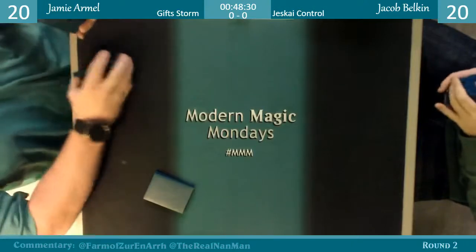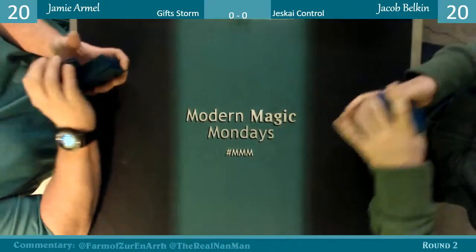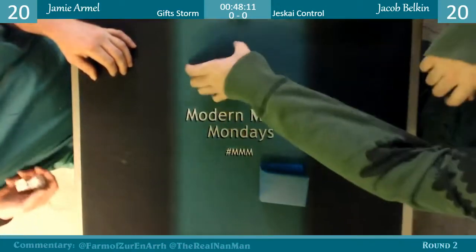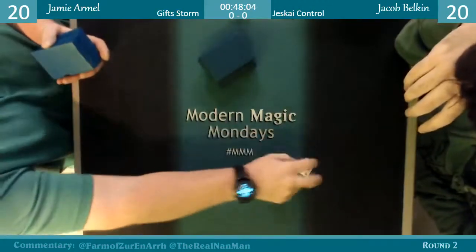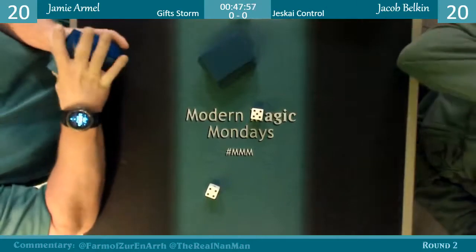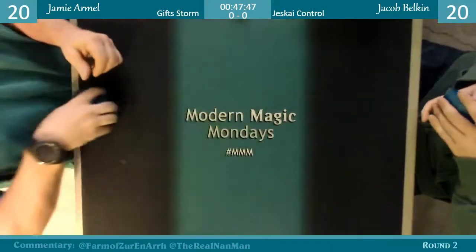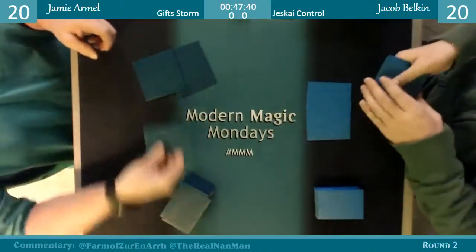So talk about what makes this updated storm deck better than previous versions. Way back when, it was running cards like Pyromancer's Ascension. They tweaked it slightly with different draw spells. Pyromancer's Ascension is sweet but kind of slow. What they did was update the storm list with Gifts Ungiven, which lets you look for four cards and put the opponent in the driver's seat on which cards you keep versus which go to the graveyard. The deck still runs Past in Flames, so you cast those cards either way — it's more optimized.